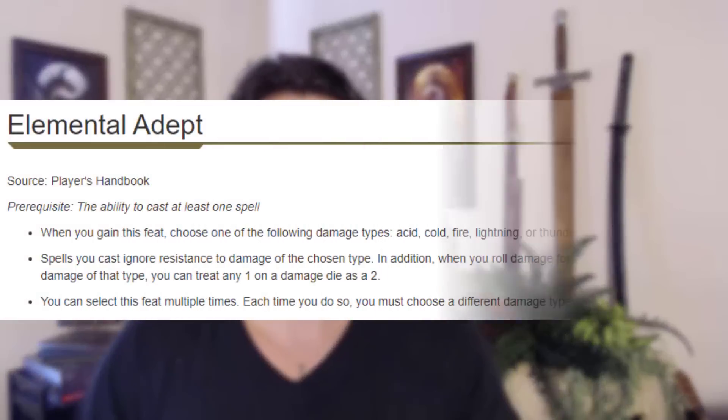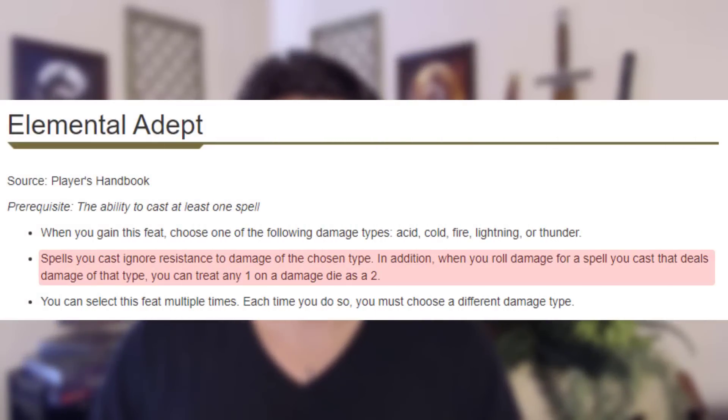Now after we have Flames of Phlegethos, I am going to invest into Charisma until we maximize it, but after that I'm going to be taking the Elemental Adept Fire feat. I do realize this isn't optimal, but I am committed to the theme. What this is going to do is remove the resistance to fire damage we face — people who are immune will still be immune, but people who are resistant will no longer be resistant to our fire damage, which vastly expands the amount of people we can blow up. On top of that, even if we re-roll a 1 and get a 1 again, by having Elemental Adept it changes that 1 to a 2, so we can no longer roll 1s ever.